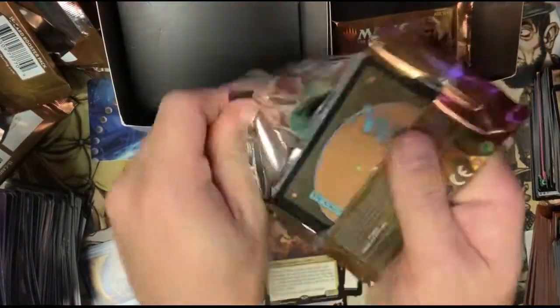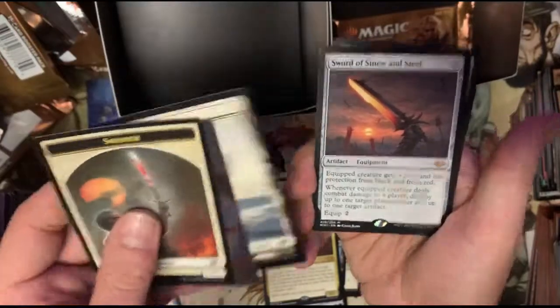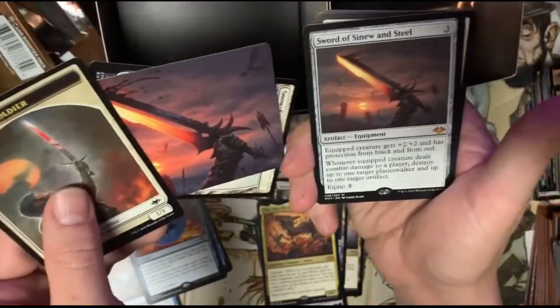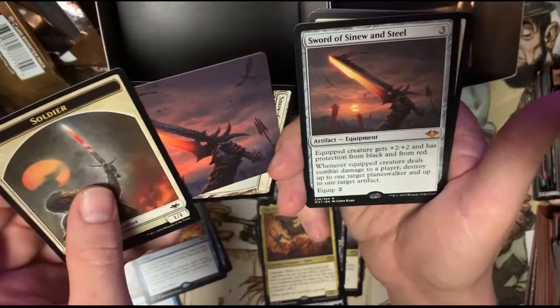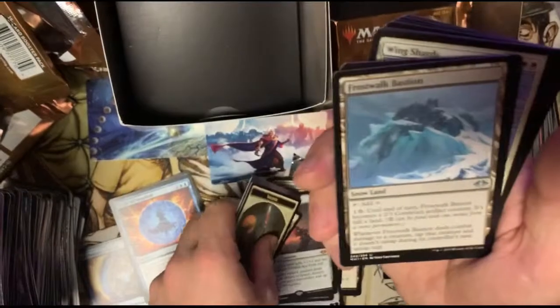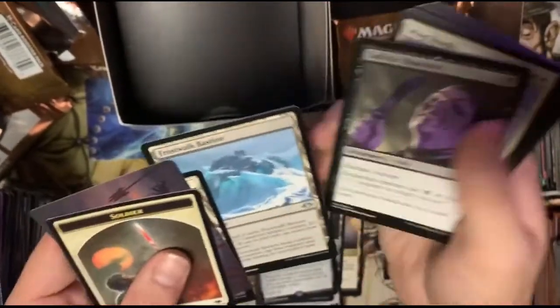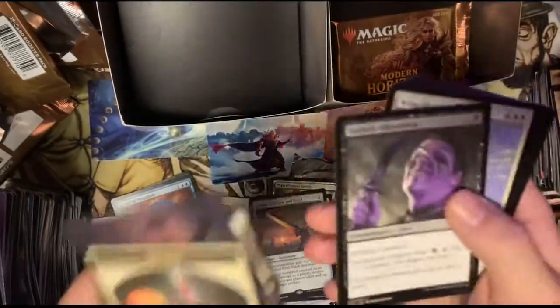Three packs left — what are we gonna get in here? Anything good? There's a sword — boom! Wow, look at that — Sword of Sinew and Steel. So we did get another mythic, it wasn't an Urza. We got a Frost Walk Bastion though — it's interesting. Can we use that? We'll find out.